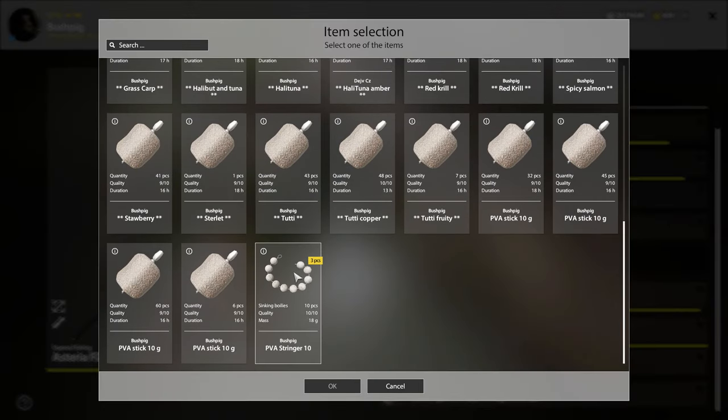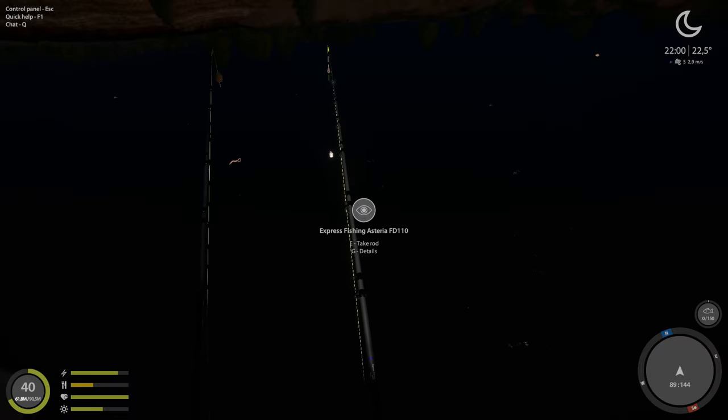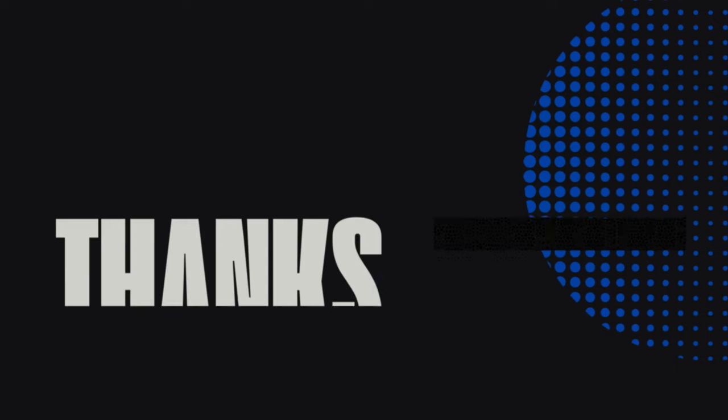If you've got stringers you just add them the same way as you add your PVA, because it's just a different version of PVA. So that's it — if you guys found this helpful please like the video and subscribe for future content. See you guys, cheers, take care.